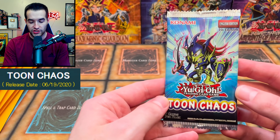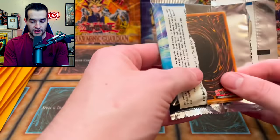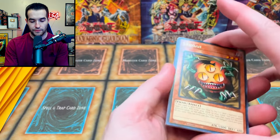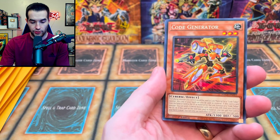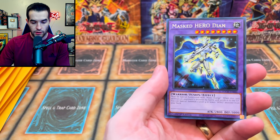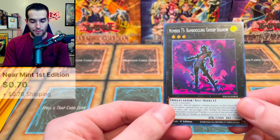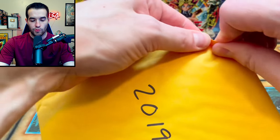On to 2020 — we have Toon Chaos, first edition, out of a blister, so we know it's unweighed. We could potentially pull the Collector Rare, which would be pretty insane. We got Sangan, the Chaos Zone, the Code Generator, Prog Leo, Dark Flare Dragon, Destiny Hero D&D, and Number 75 Bamboozling Gossip Shadow — kind of hilarious.